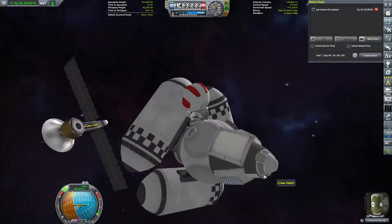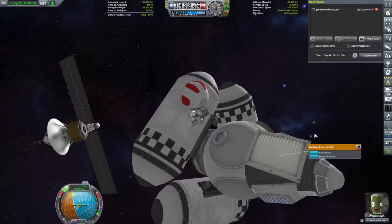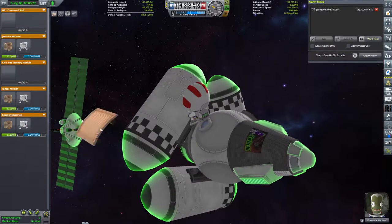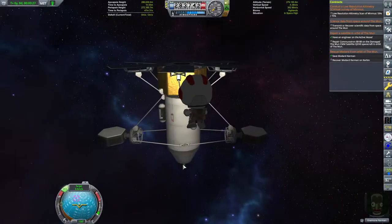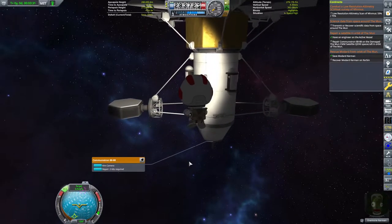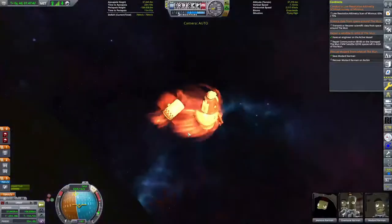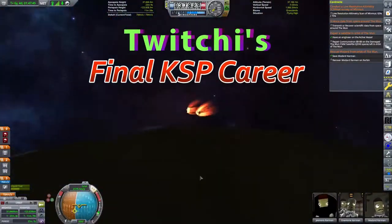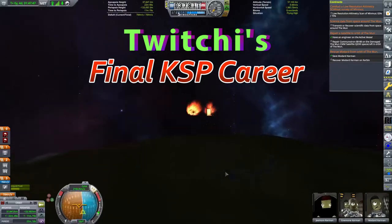We also took a small repair mission out to the moon to make sure that we could actually use some of these new engineer powers that Kerbal 1.12 has brought us. This time we're going to explore those powers a little bit more and try an actual repair mission rather than putting a new part onto an existing ship. My name is Twitchy and welcome to my final career.